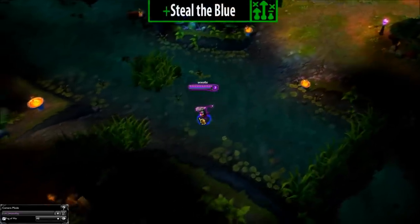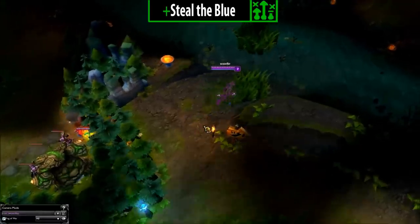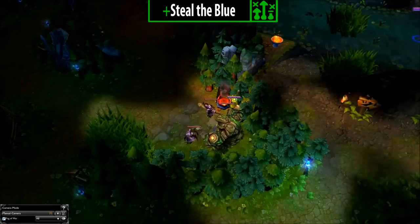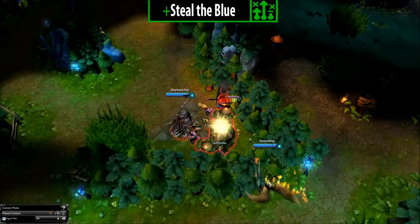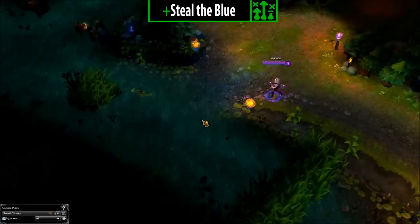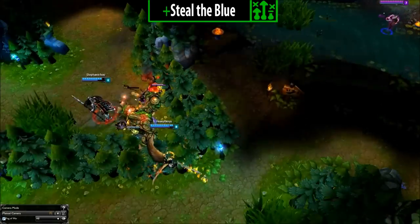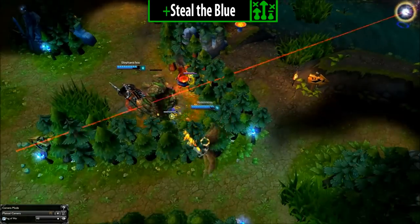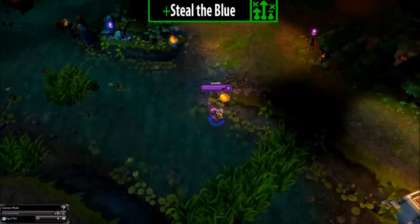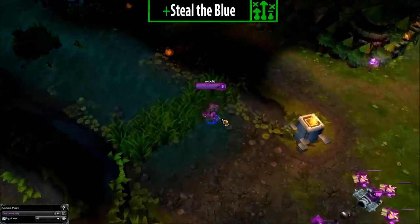Steal the Blue — Second Opportunity. There is also another time you can steal the enemy blue. The enemy blue will spawn at around 8 minutes 5 seconds if the enemy started at the blue originally. So before this time you can know the enemy jungler is about to go for it. This means you can steal the blue buff at a lot of success at about 8:05. If you ward just before this time, you can see them getting the blue and steal it relatively easily.